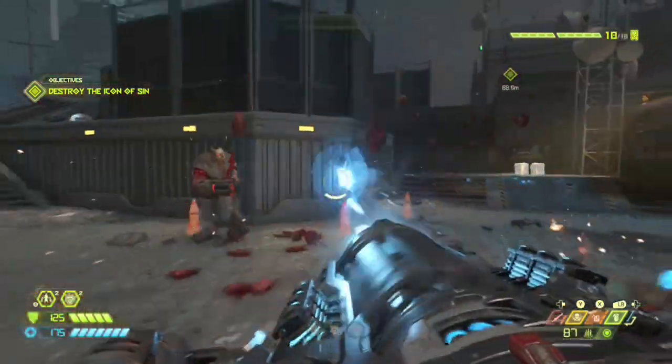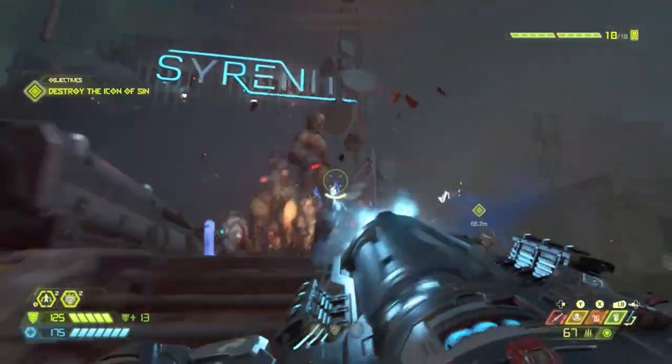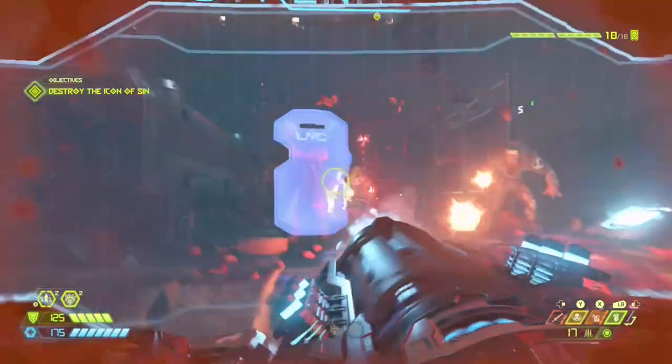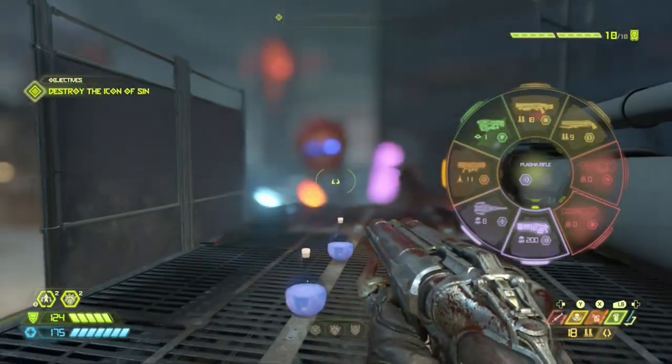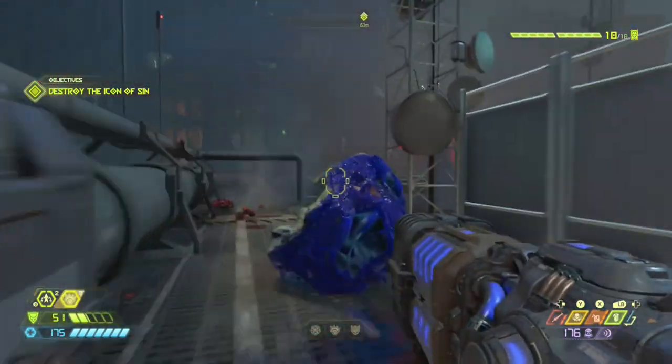Doom Eternal splits its demons into four categories: ambient, fodder, heavy, and super heavy. Ambient demons stay in one place, like the hentai monster. The Gargoyle is one of the new fodder demons — it is very similar to the Imp, apart from one very important detail: they can Naruto run.